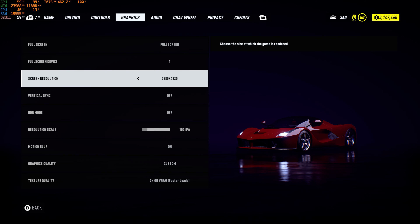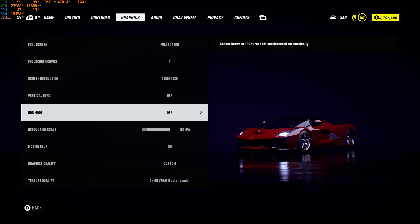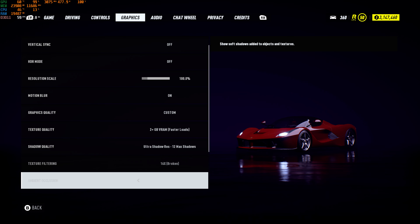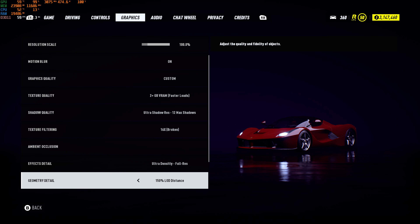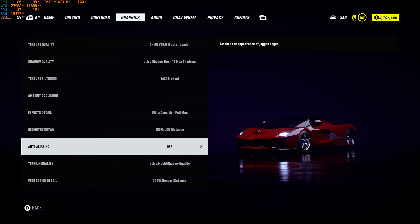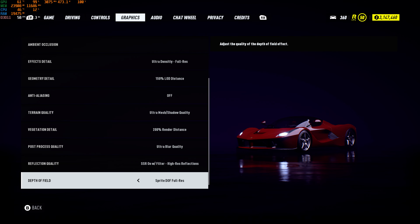So here are the graphics settings for the Need for Speed Heat Unite mod. There are different settings here than the standard non-modded Need for Speed, so if you see something different, it's because of the mod. We're at 7680x4320 and I'm playing on a 4K 144Hz display. All the graphics settings are fully maxed out, and anti-aliasing is off because we're at 8K.